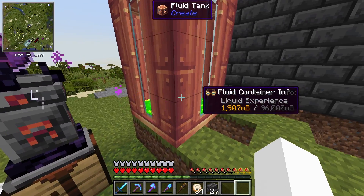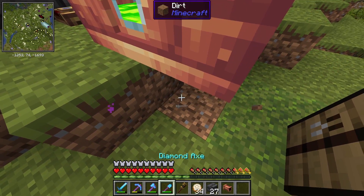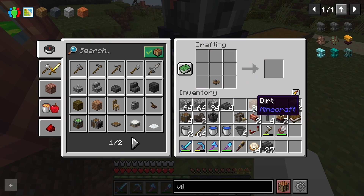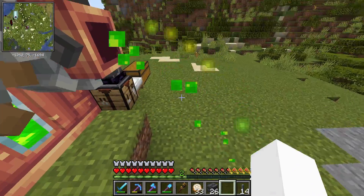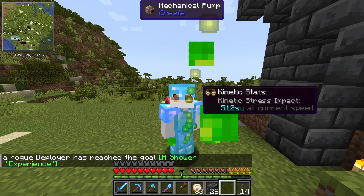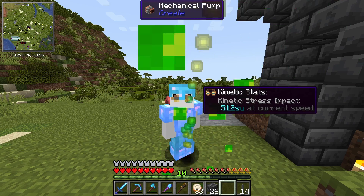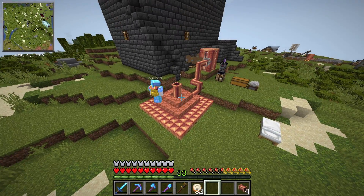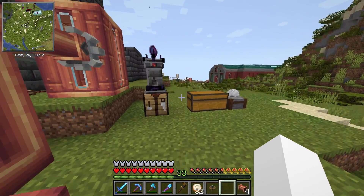I let it run for a bit and we're up to almost two thousand millibuckets. I wanted to see if there was a way to empty this and see how much experience was in there — you need a pump for that. Look at this: now that it's shooting out XP we get an achievement! This gives me an idea — what if we made some sort of fountain you could stand under, maybe with a pressure plate, that activates the XP to come out whenever you want to level up?